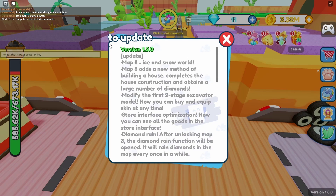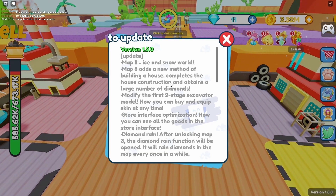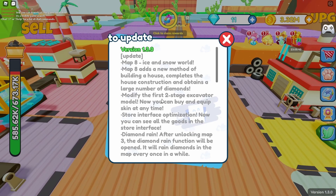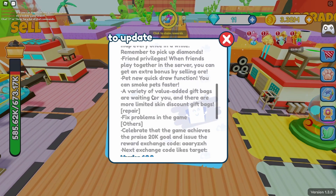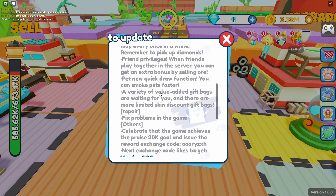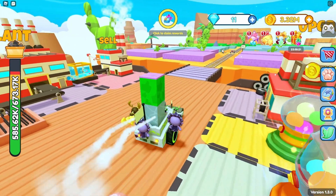There's a new update in this game — version 1.3. We got a new map, new methods of building houses and construction, and modifications to the first two stage excavator model, plus a bunch of other stuff. Let's come over to teleport — wait, we actually have to come over here and unlock it.